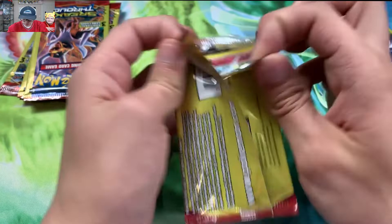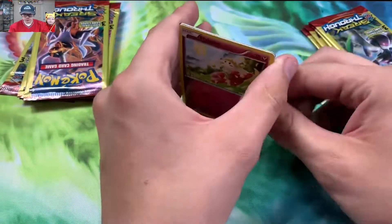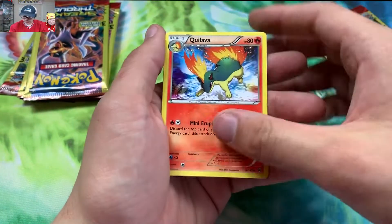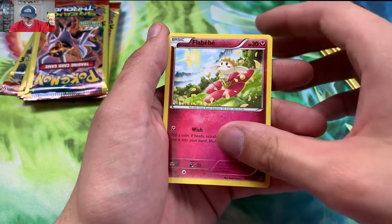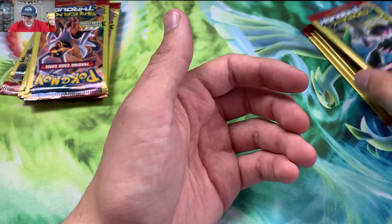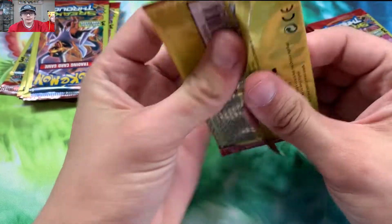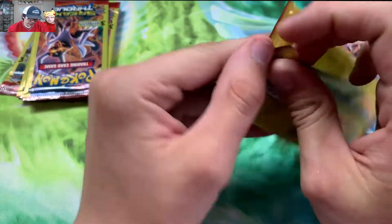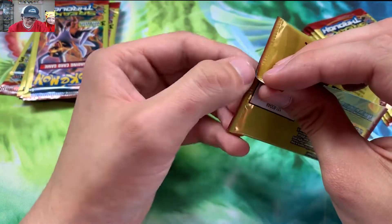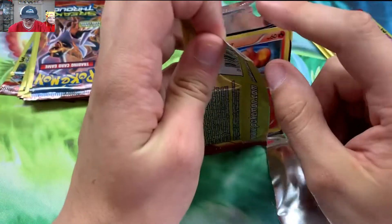My dog is barking — he's always barking, so what's new? I've seen videos so I know the code cards are trash. We got Breakthrough because that's literally all they had was Breakthrough. They did have Fates Collide, but he picked Breakthrough. He picked out the packs so hopefully he picked some good ones.